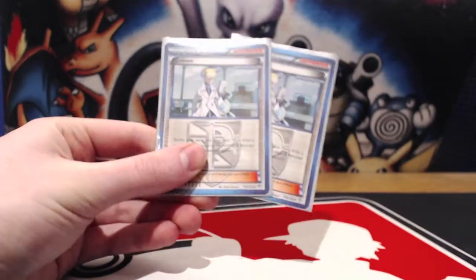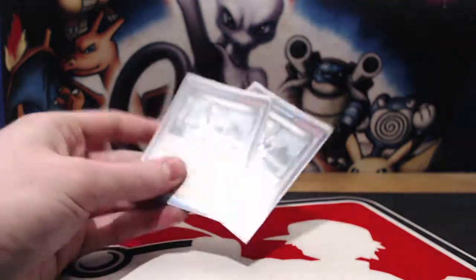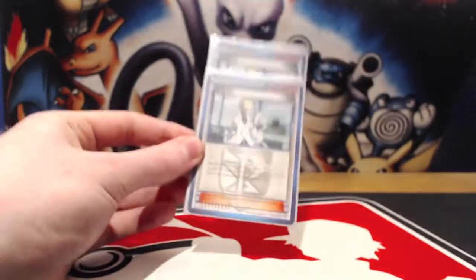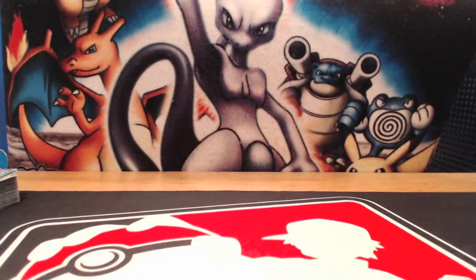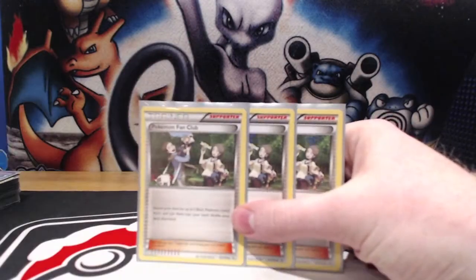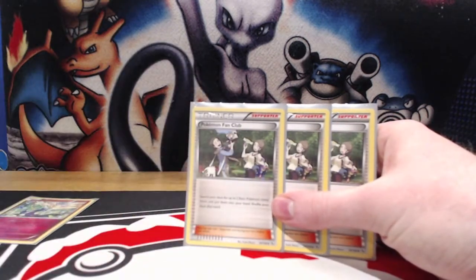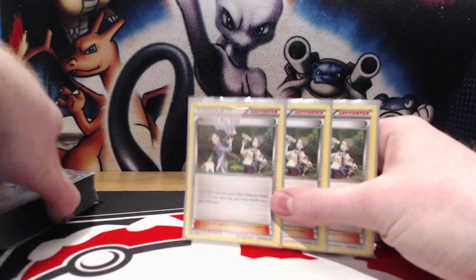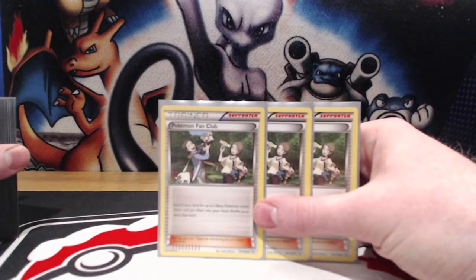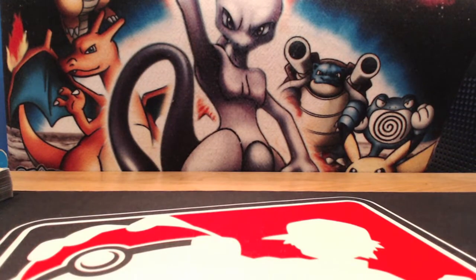Next we have two Colress. We normally stack up our bench with Spritzees, Keldeos, Diancys, and sometimes Xerneas or whatever other attacker we need, so Colress is always going to draw us a big amount of cards. We also have Pokemon Fan Club — it's just the best way of getting out our Pokemon. It's important to get multiples out in the early game because it means Geomancy can be used to its fullest effect. If your opponent has an early aggression deck, we want to get multiple Spritzees out so that even if one is picked off, we have another to continue our strategy.